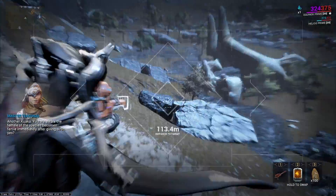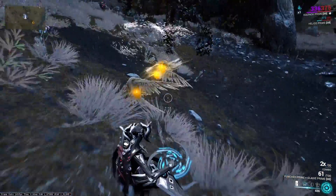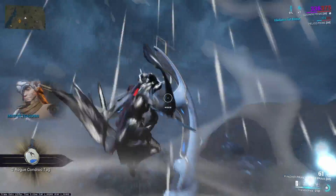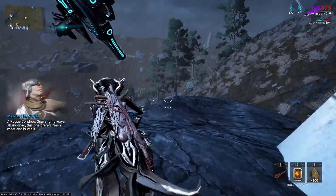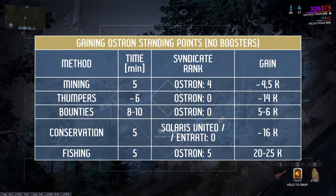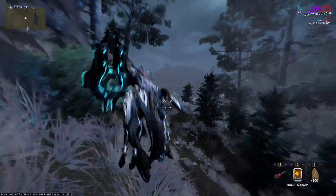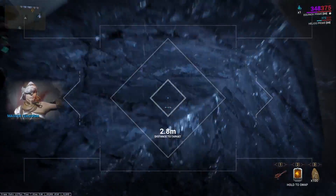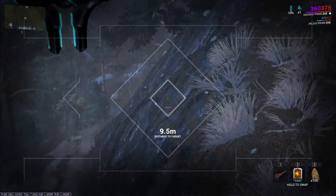As for fishing, there is more RNG here — it depends on where feeding areas are active, how often they spawn, and how big they will be. However, one big advantage of this method is that the resource booster doubles the caught fish. It's worth taking advantage of. By fishing for 5 minutes, mostly catching the rarest fish on the Plains, I earned 24,000 standing points from Hai-Luk — and I was playing without any booster. Smeeta's Charm also works here. You can catch as many fish as you can and trade them for standing points on a given day. In the next days, if you have a lot of them, just visit Hai-Luk again for another fast exchange. They will not rot in your inventory.